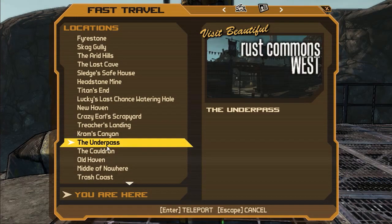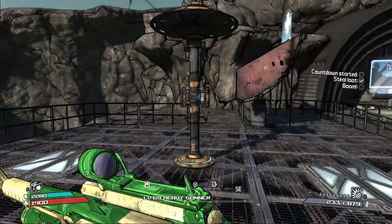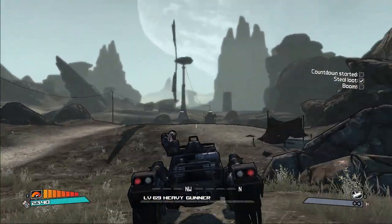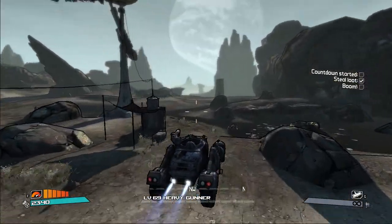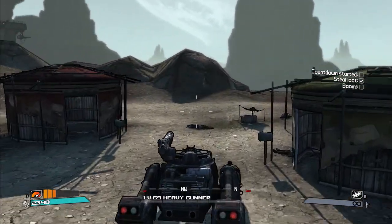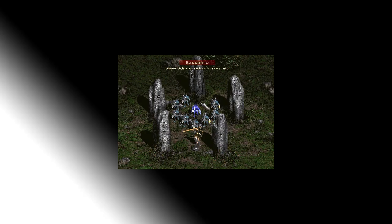We're starting off the guide in Borderlands 1 at the Underpass fast travel in Ruscommons West. Grab a cart and head over to this area — it's tied to the Hidden Journal mission from Patricia Tannis, called Hidden Journal: Ruscommons West. Whether you're doing the mission or have already completed it, this will spawn every time you visit.